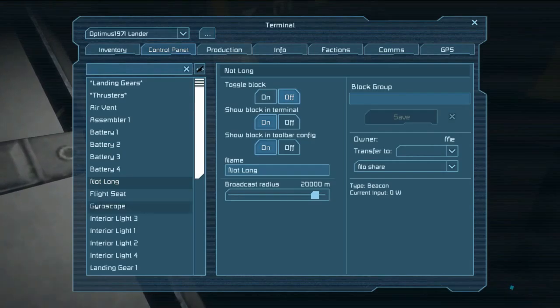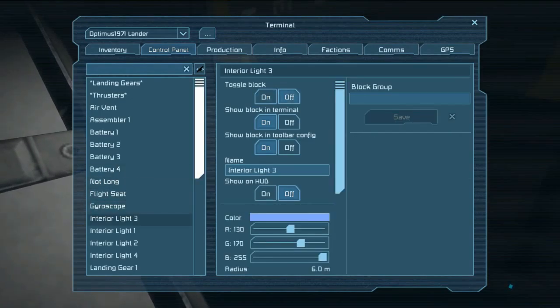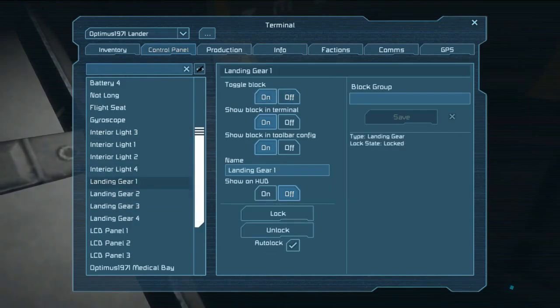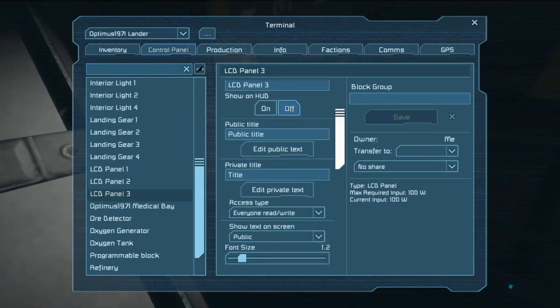So I don't tear apart the batteries until I know I don't need power over here anymore — they should run for quite a while. Going to the control panel: the air vent should be turned off, the assembler can be turned off since we're not assembling anything. The batteries I'll leave on. The ship was named 'Not Long' because it's not going to be here long. The flight seat stays on because I need it to regenerate my suit's energy. The gyroscope I can turn off — it's only 30 watts.